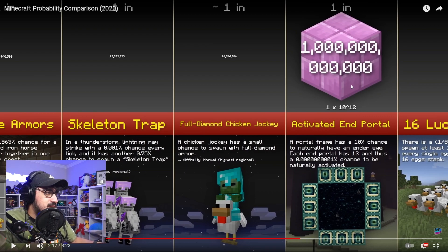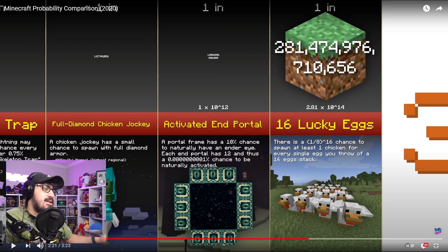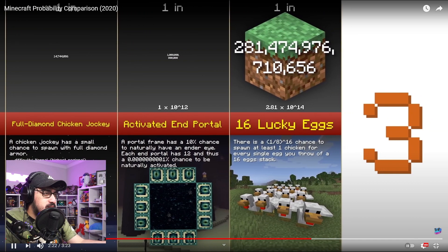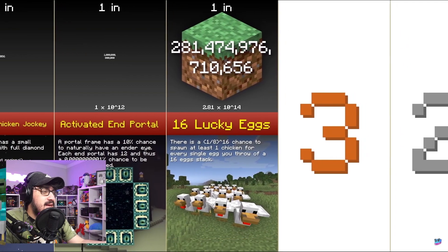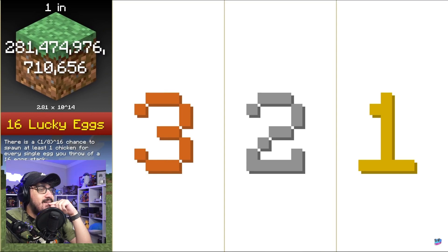Oh my god — I don't even want to know what this is. This looks like a trillion — yeah, I think that's a trillion — these are the odds that you have a portal frame that is completely activated naturally. And finally, one in 281 trillion to get 16 lucky eggs. Wait — is that billion or trillion? I keep saying billion — this is definitely trillion. One in 281 trillion!